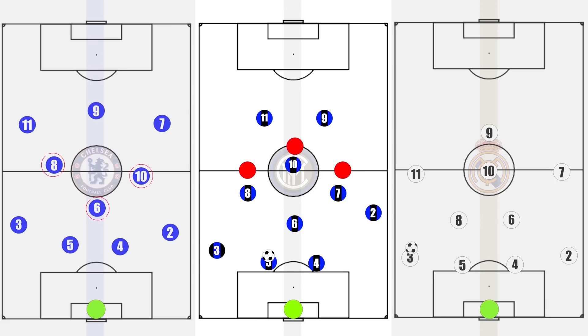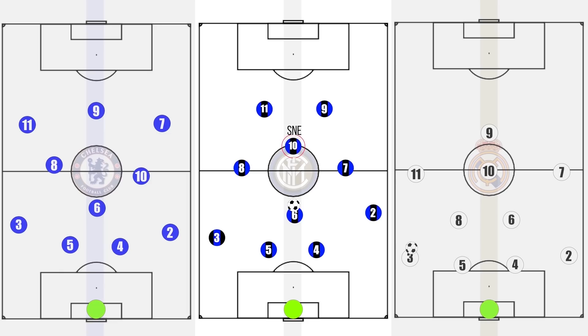Inter often faced teams who used a diamond of their own or more commonly a 4-3-3, giving them a man advantage in midfield. Mota and Cambiasso were crucial to the build-up, rotating depending on who was free as they both had a great passing range. Stankovic on the other hand was more box-to-box, looking to give depth to the midfield and dip into wide areas when necessary to create more width. Schneider was the centre of the team though, moving to support the midfielders when needed but often staying higher to orchestrate things, as most moves went through him. So Inter had playmaking midfielders, a box-to-box midfielder, and the free attacking midfielder.